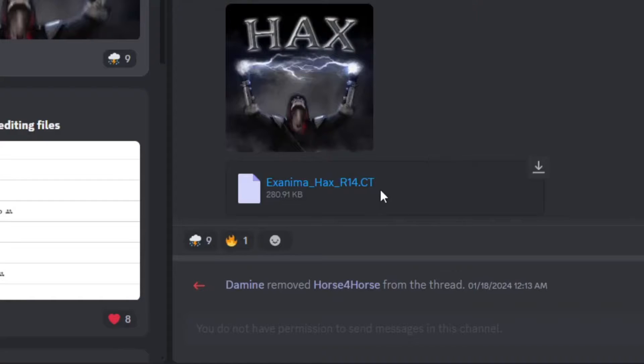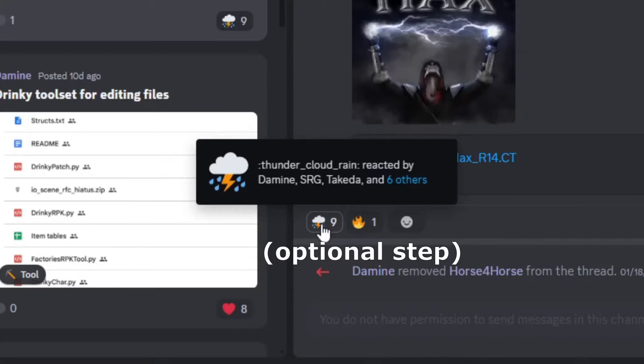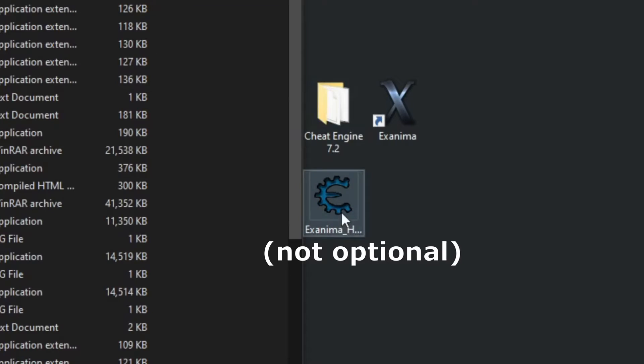Then grab the cheat table — xanamahaxr14.ct — react to the post, and open the hacks with Cheat Engine.